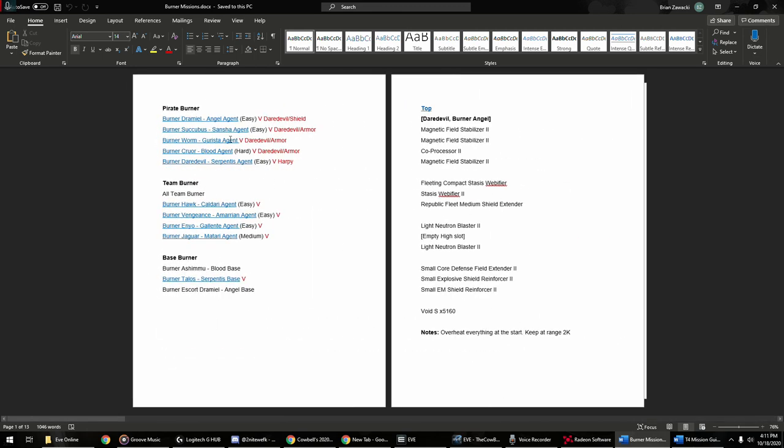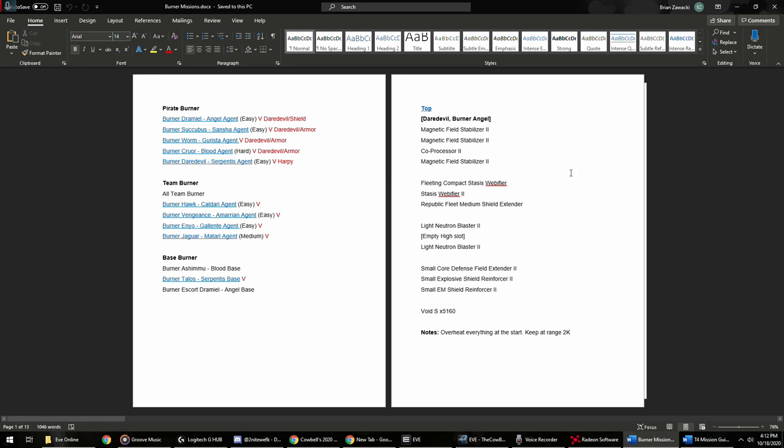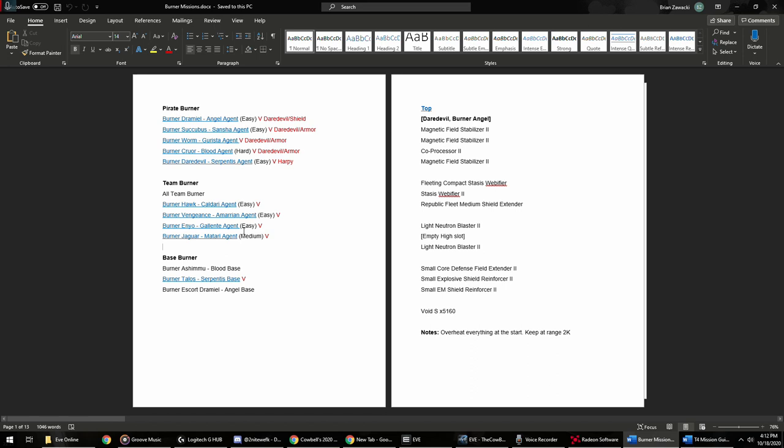My ultimate goal is to go through everybody's fits for these missions and see if I can make them a little better and cheaper. I have to give a huge shout-out to Hateless Gaming — if you're doing level four missions and haven't seen his Twitch, he is unbelievable. He'll sometimes run three, four, five clients at a time. A lot of his fits are the same as mine — the big changes I have are mainly for the team burners. I found a way to run these in Kestrels, which are super cheap — less than 20 million ISK.